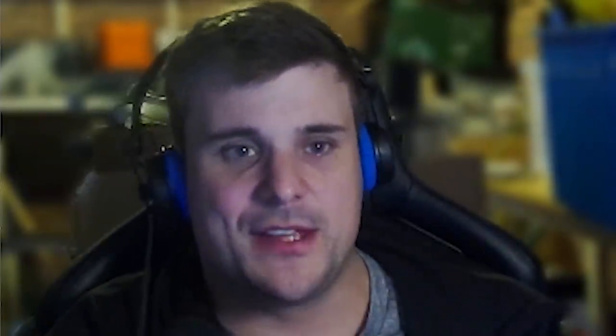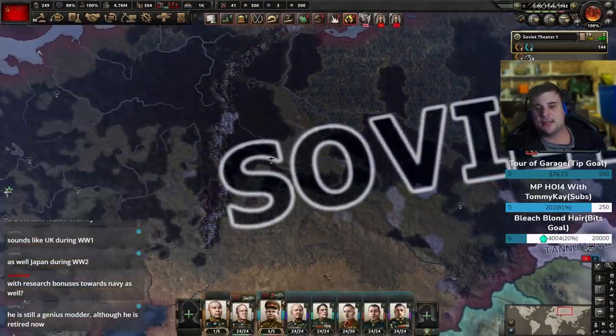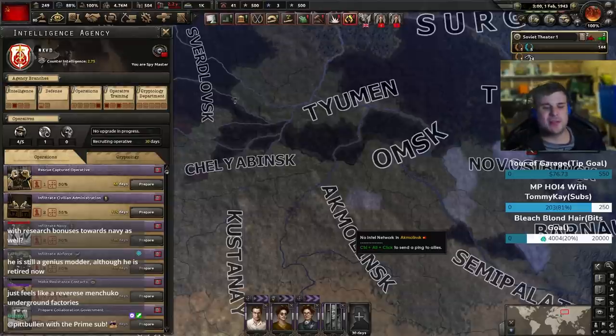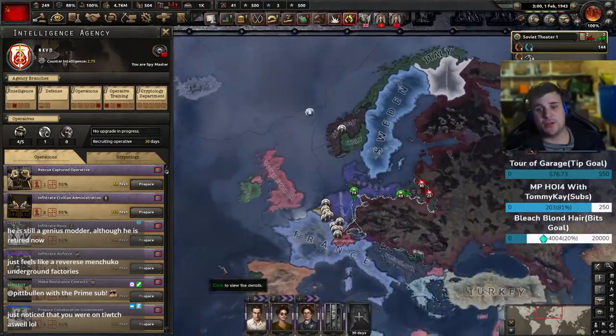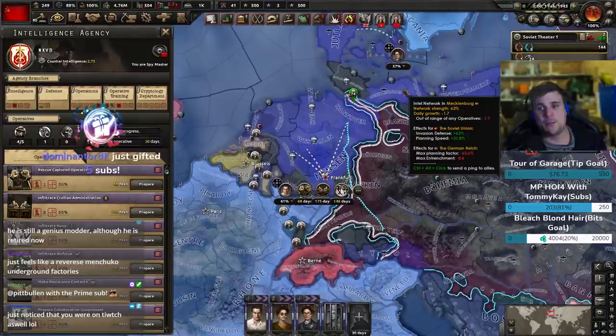This next suggestion is going to make you guys really salty. I wanted to focus on spies. When they were initially added in La Résistance they were a bit underwhelming. They buffed them, and also nerfed them a little. Collaboration states right now are really strong. Building spy networks is really strong — look at those modifiers: invasion defense, naval invasion defense, planning speed, reducing max planning by 100% if you max the area out.